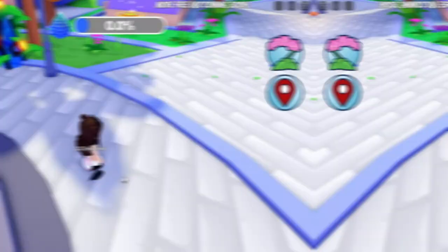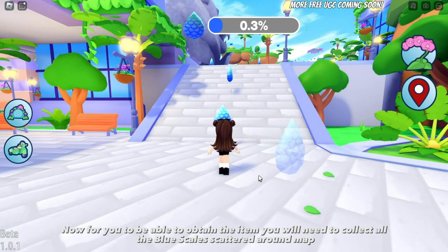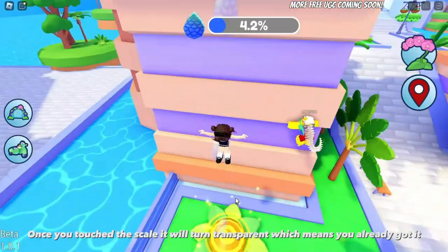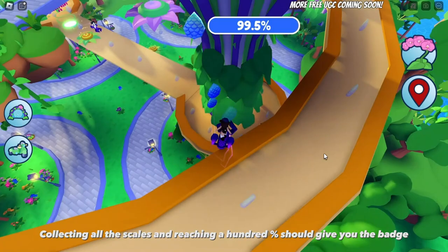For you to be able to obtain the item, you will need to collect all the blue scales scattered around the map. This might take some time as the map is a little big. Once you touch a scale it will turn transparent, which means you already got it. You can keep track on how close you are by looking at the top of your screen. Collecting all the scales and reaching 100% should give you the badge.